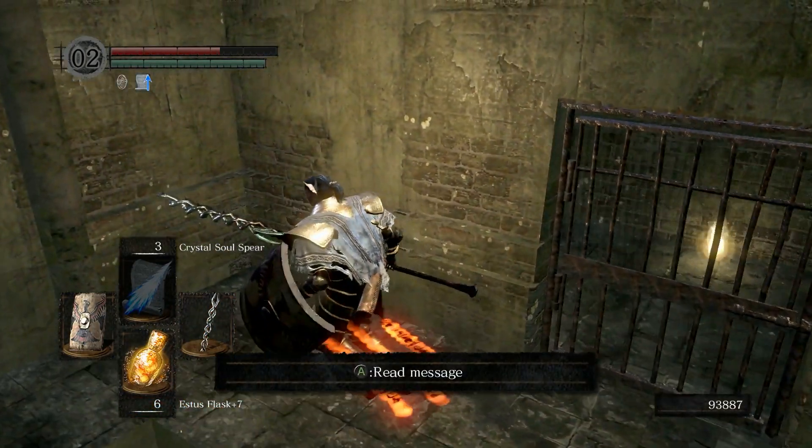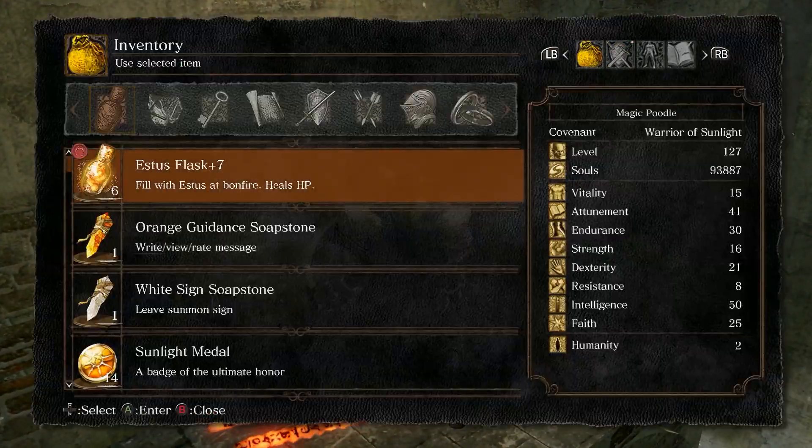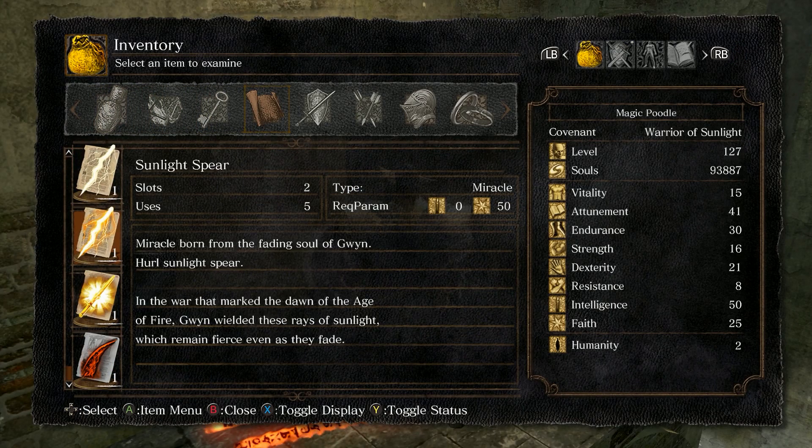Also with the Sunlight Spear miracle, you do have to be in the Warriors of Sunlight Covenant to actually cast it, so you want to watch out for that.